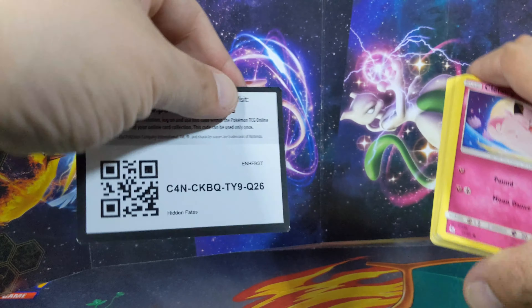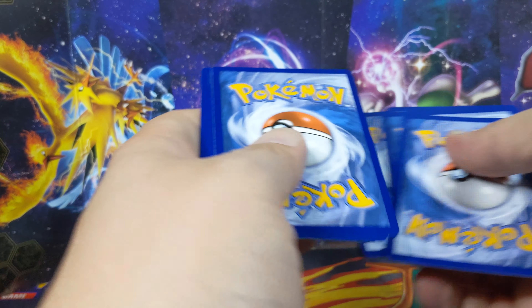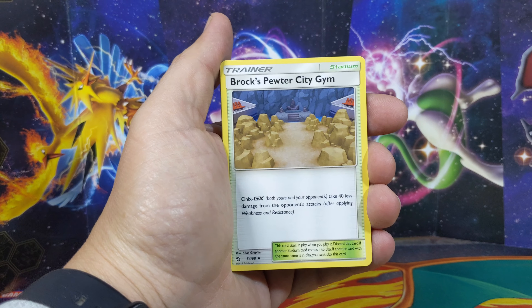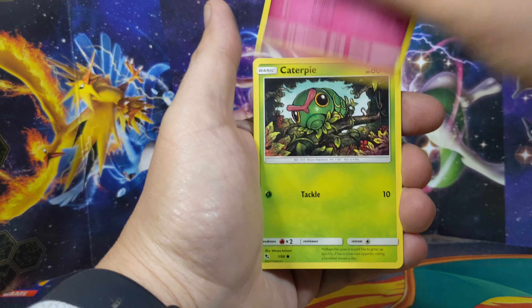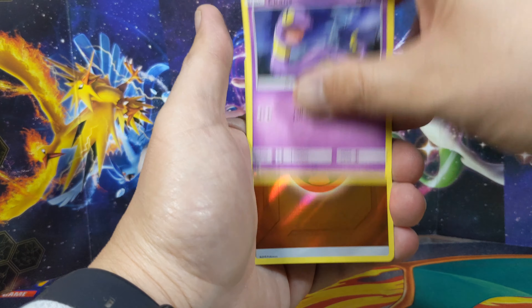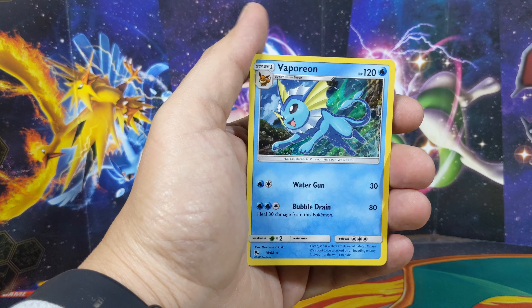Pretty excited about that one - this was one of the best sets, with all the shinies and the big shiny ball as well. Psychic energy, Brock's Security, Misty's Determination, Jigglypuff - I said it before I saw it - Eevee-kins, reverse fire energy into a Vaporeon holographic.